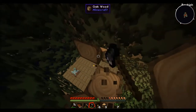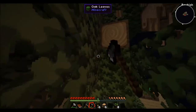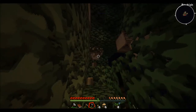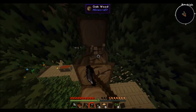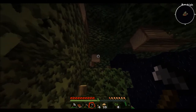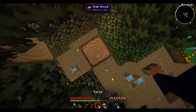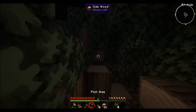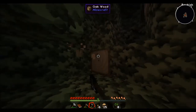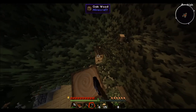Now that we have a lot more iron, we can create some shears and shear all this grass. It's raining — I might toggle the rain off since it doesn't benefit me anymore. I don't consider it cheating; it just helps with the audio. We're just gonna chop this tree down and start setting up for our mob spawner.